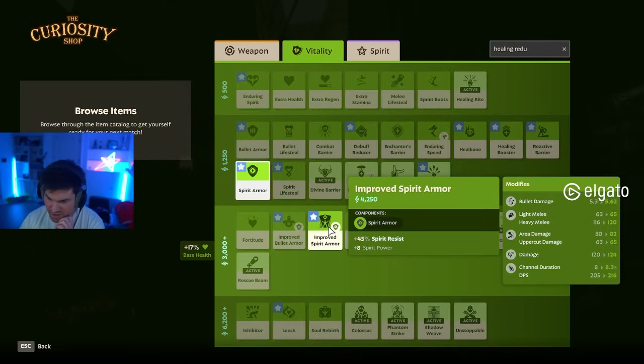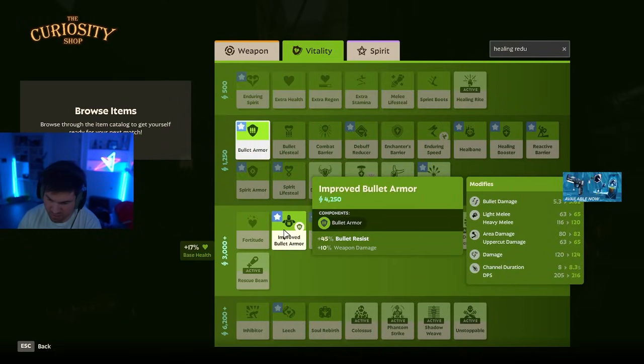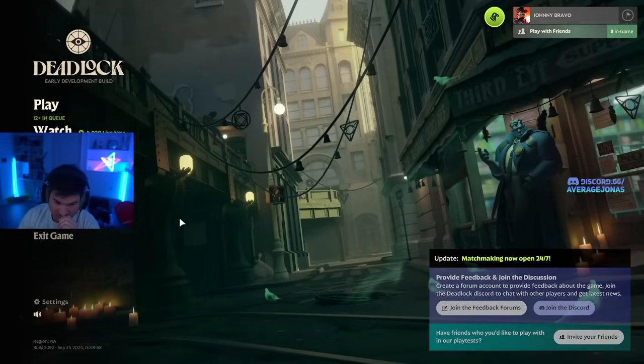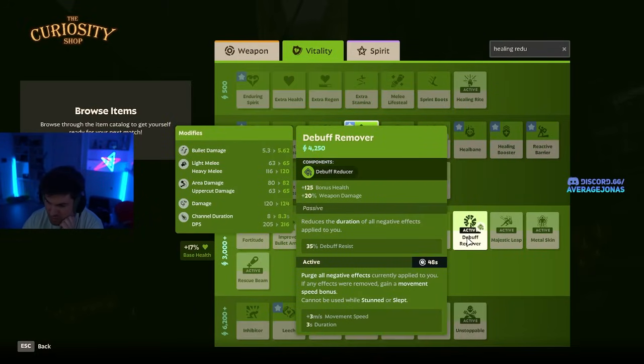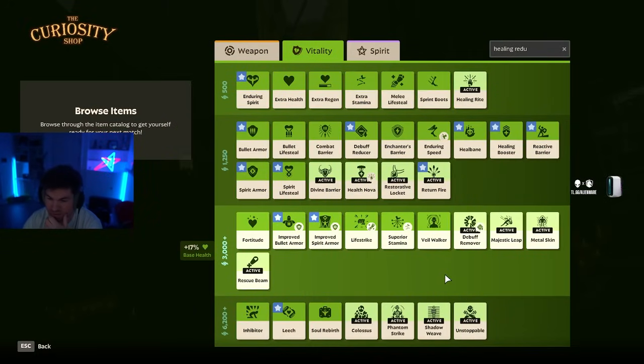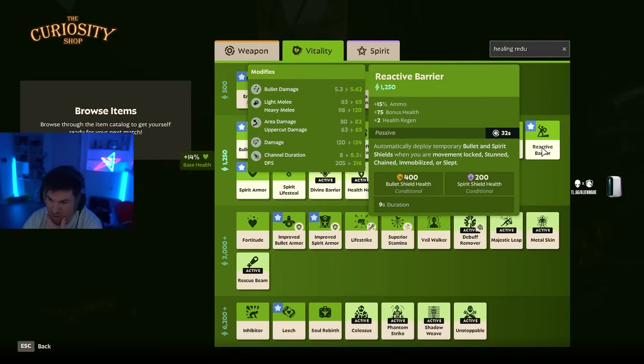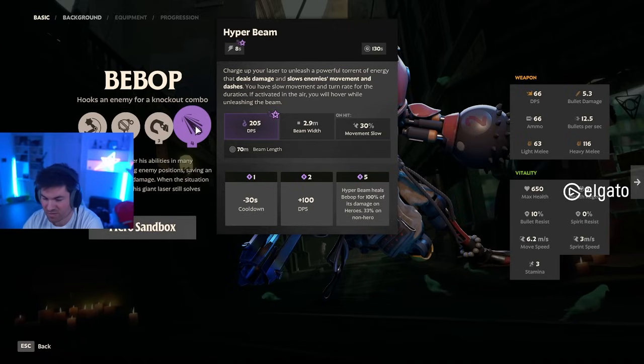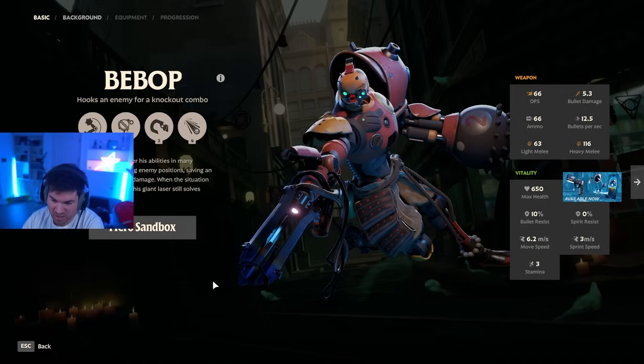If Bebop has a lot of spirit damage, build Spirit Armor; if he has a lot of bullet damage, build Bullet Armor. If the Bebop is more focused on gun damage, there's no point in buying Debuff Remover because the bomb is only going to be a small portion of the damage. Reactive Barrier is basically always good against him. When his ult is maxed, he has 100% Lifesteal, so healing reduction can also be really great against Bebop if you're going to try to man up. But in general, there are very few heroes that can man up with the Hyper Beam if you have the same amount of souls.